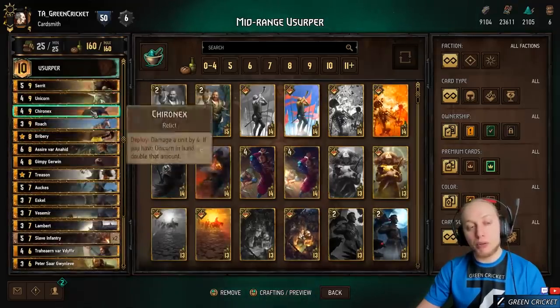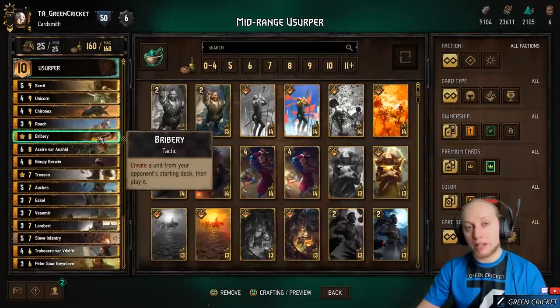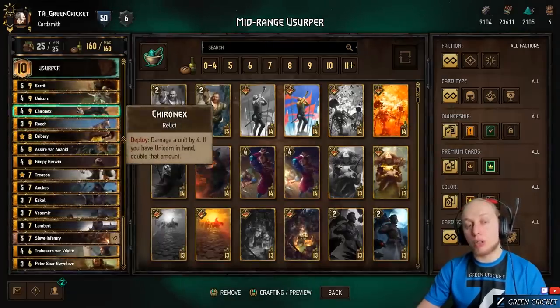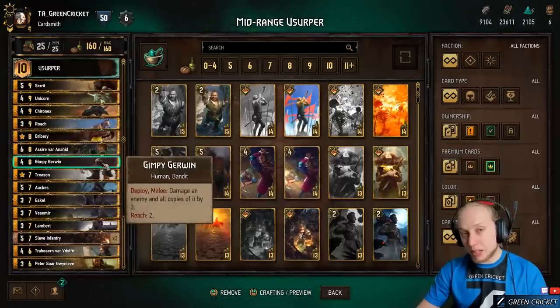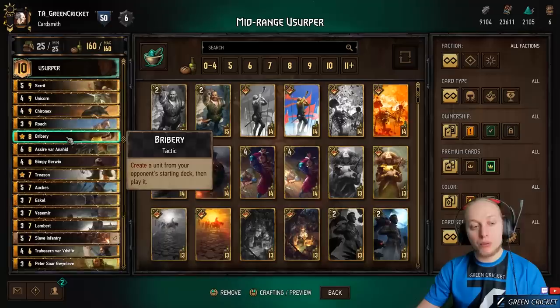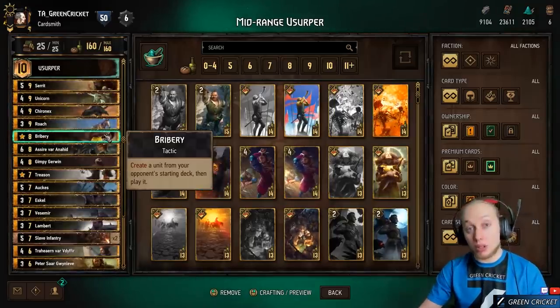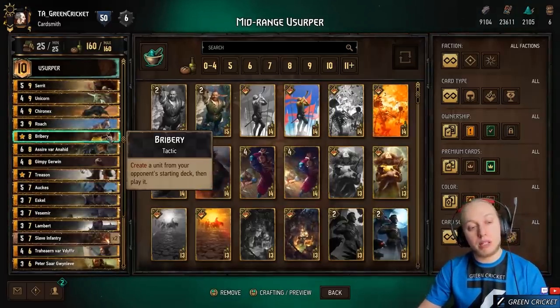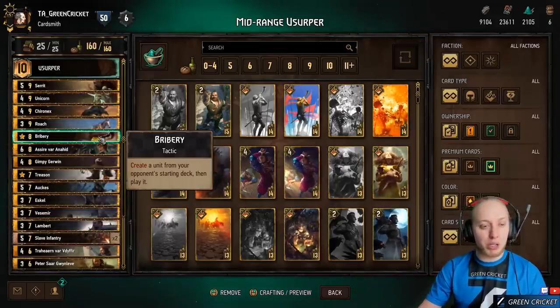Typically, if you have two Unicorns in hand — Unicorn and Chironex — and you play Bribery, you can get another 12-value Unicorn from it. If not, you get stuff like Gympie. So Bribery is often worth more than its 8-provision cost and gives a lot of value. Try to play Bribery when the board has options — if you get a control card, have a target; if you get a buff, have a unit to buff. Play it with an established board.